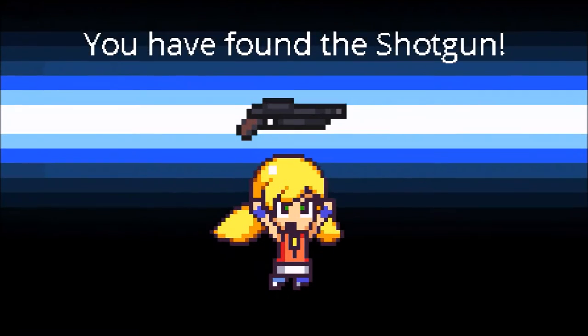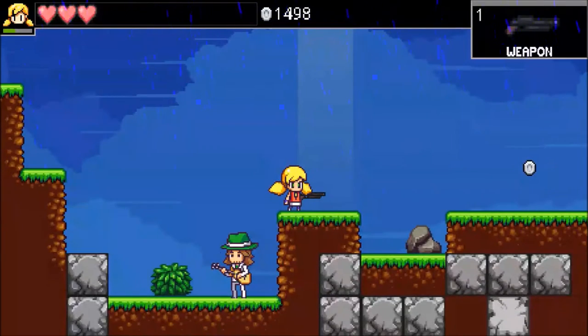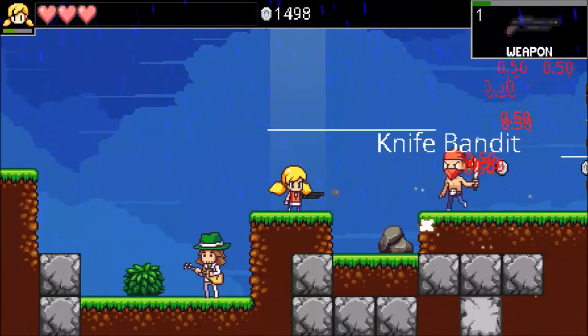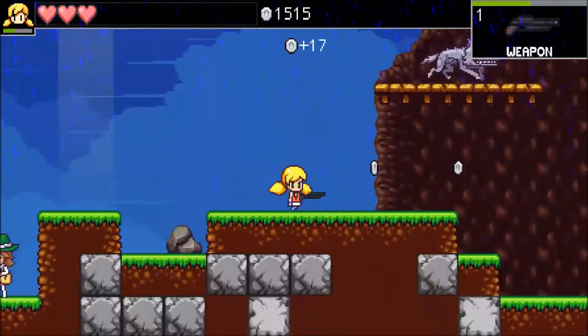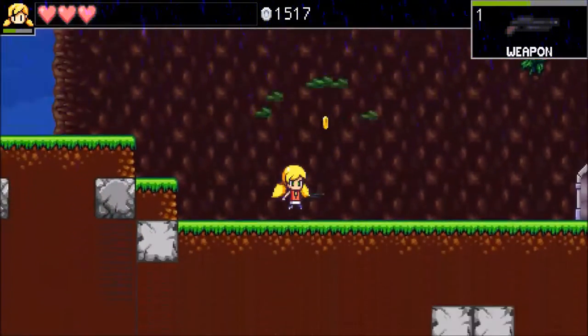Now we get the shotgun, which is usually my favorite weapon in most video games. We can switch weapons — there's the pistol, there's the shotgun. I want to use the shotgun because it has a spread effect to it and it's kind of nice. Whenever you meet a new enemy it tells you what their name is.